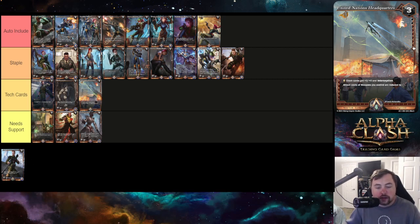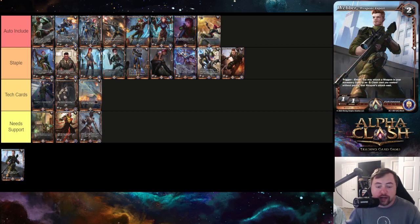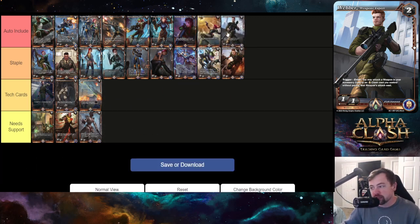Weber Weapons Expert is a one-one two-drop. When it enters, you may attach a weapon in your accessory zone to an alpha hunter clash card you control without paying the attach cost — essentially like Moxie's second ability on a body. I think it's a staple. Getting free weapon attachments is key in Moxie since a lot of her cards are below rate and you want to extract every bit of value you can.